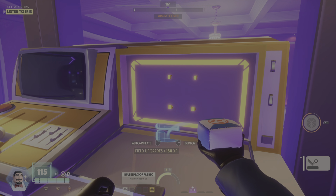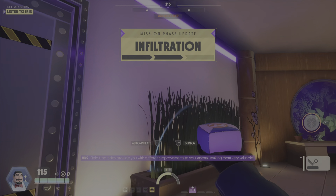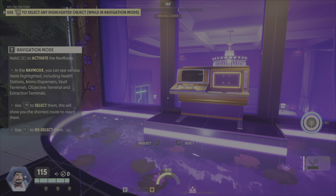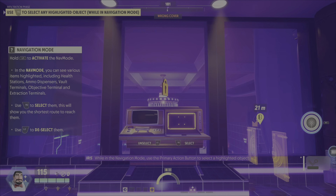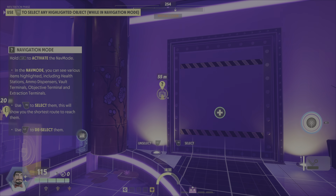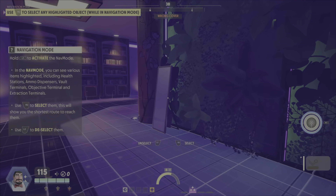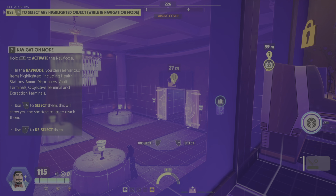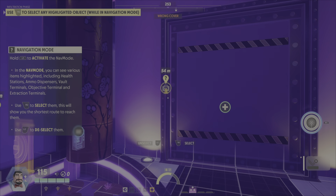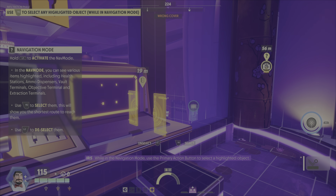Now, where would security guards go? This is a bouncing mat — inflate it to bounce others away. Block doorways, or make yourself jump really high. Use the primary action button to deploy the bouncing mat. Use the secondary action button to inflate or deflate it. If you leave a gadget behind, you can recycle it — hold the reload button while the gadget is selected. After a short cooldown, it will be usable again.